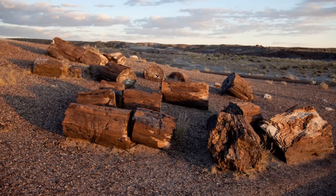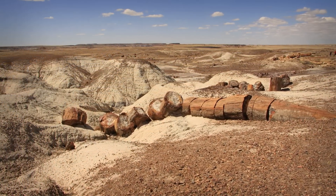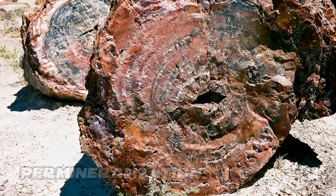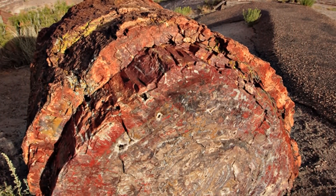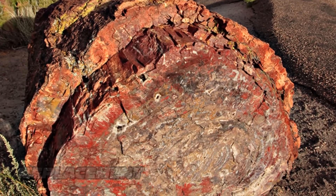The trees that became petrified here were buried quickly and deeply in the sediment of the ancient rivers, which inhibited decomposition. Part of the petrification process — actually becoming a fossilized tree — involves a step called permineralization. Permineralization is where minerals are deposited in the cells of an organism. In the case of these trees, silica dissolved from volcanic ash was carried into the trees through groundwater, forming quartz within the tree's cells.